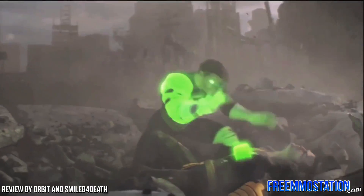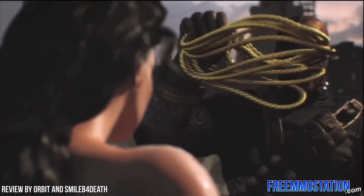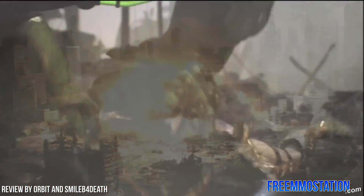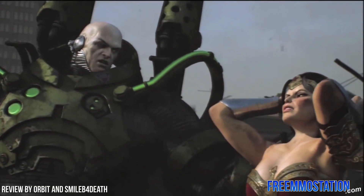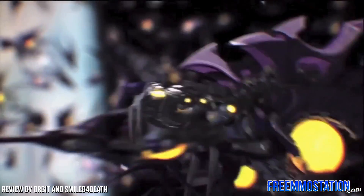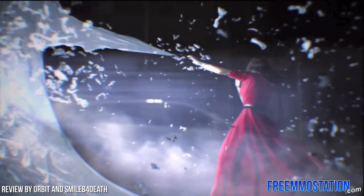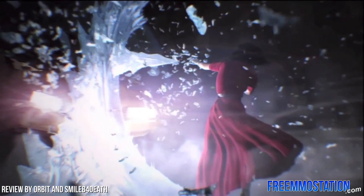Let's talk about the story of DC Universe Online and where we are when we start the game. First of all, Lex Luthor, the villain of Superman, has pretty much destroyed all of the heroes in a huge battle, ending up on top and killing all the superheroes. Then Brainiac comes and invades Earth, and Lex Luthor can't defend against Brainiac alone. So what Lex Luthor does is he goes back in time and releases these exabytes into Earth, giving everybody superpowers. That's where you come in — you are one of these people who have gained a brand new superpower and you need to defend against Brainiac and everything else coming in the game.